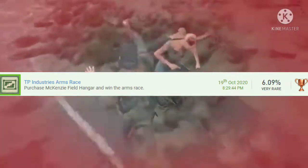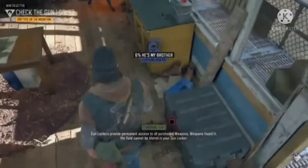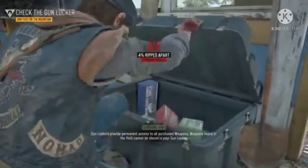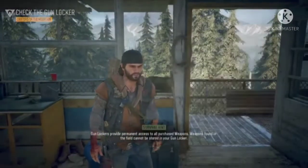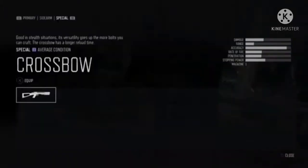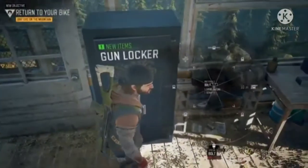Number 10 is Trevor Phillips Industries / TP Industries Arms Race. After beating Mr. Phillips, purchase the hangar for around $100,000. You'll get special markers for a dune buggy and an airplane — there are 10 missions total, five for each. After doing two missions, quick-save your game and reload it so the next two spawn quickly. This can take up to an hour using the quick-save method.